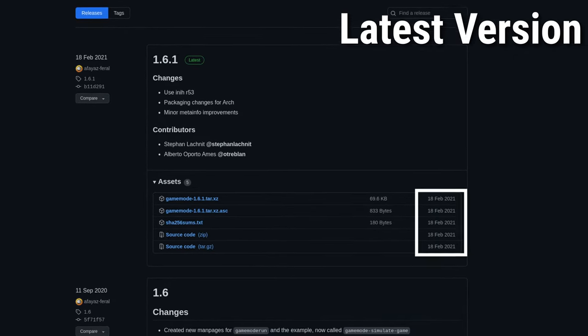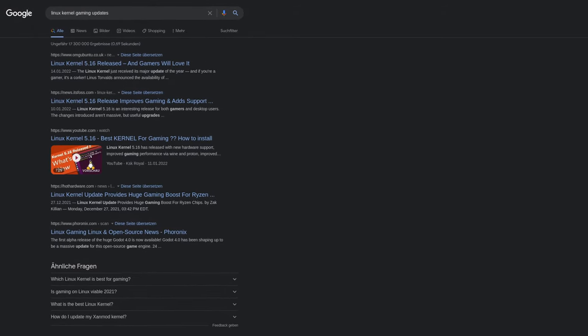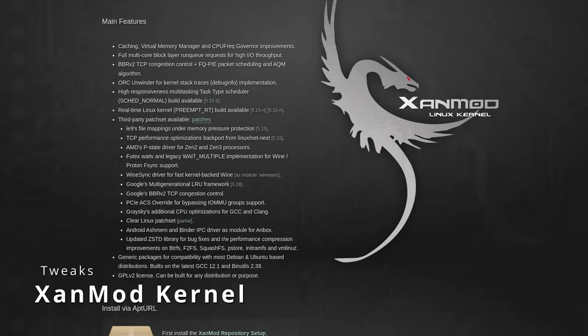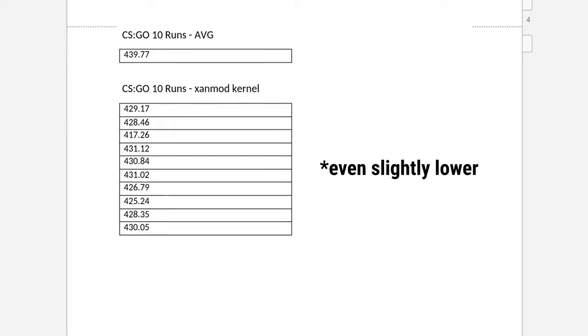I believe that Feral Game Mode had much more impact on older kernels. The Linux kernel has received a lot of updates since this tool released, and it has gotten a ton of gaming-related features which could explain the lack of improvement. The second thing I tried was installing a custom gaming kernel called XanMod. Like Game Mode, it features some tuning capabilities at the kernel level, but it also didn't result in any performance increase.